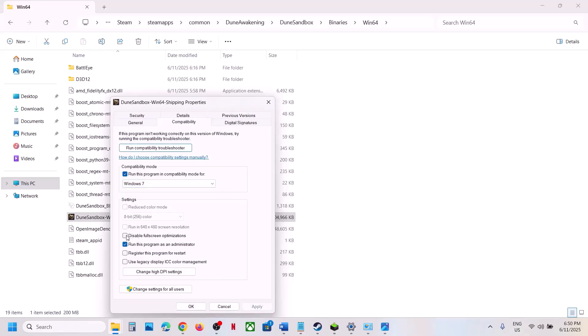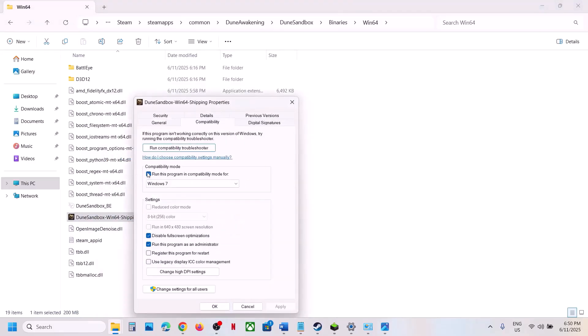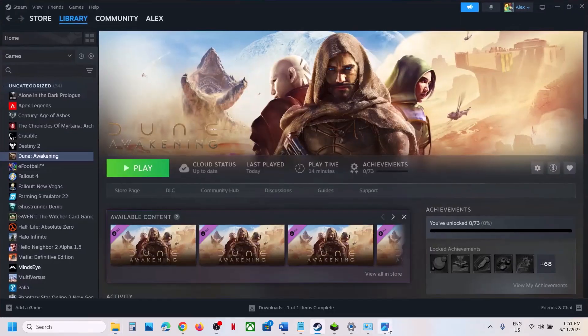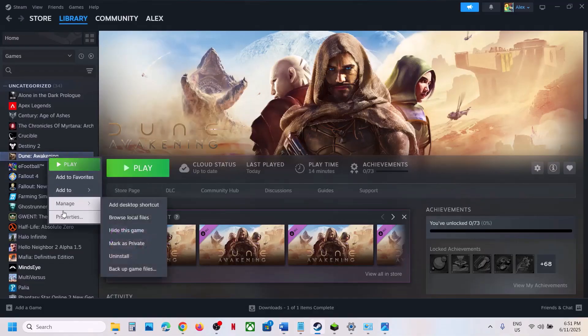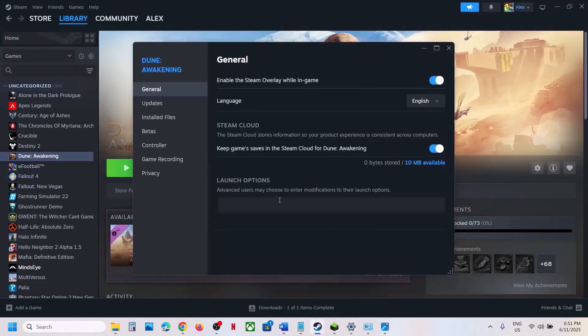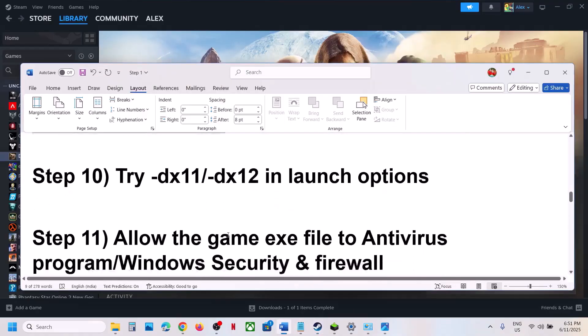You can also select Windows 7 compatibility mode, or put a check on 'Disable fullscreen optimizations,' hit Apply, click OK, and launch the game. If none of these work, uncheck all the boxes, hit Apply, click OK, and follow the next step. The next step is to try DX11 or DX12 in the launch options — right-click the game, select Properties, and in the launch option type '--dx11.' If that doesn't help, try '--dx12.' Still not working? Remove the launch option and follow the next step.